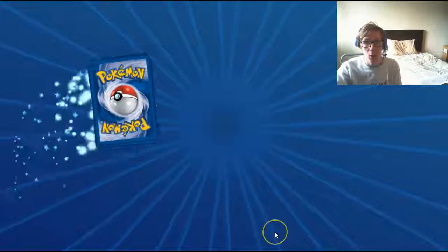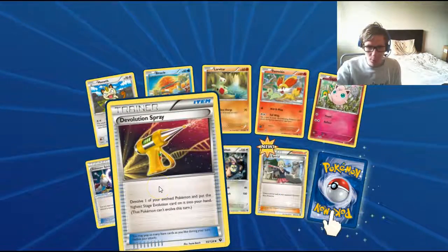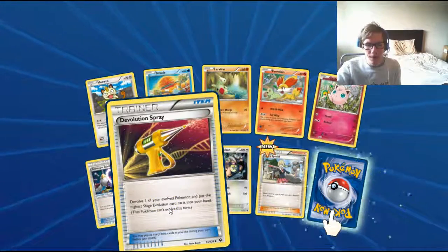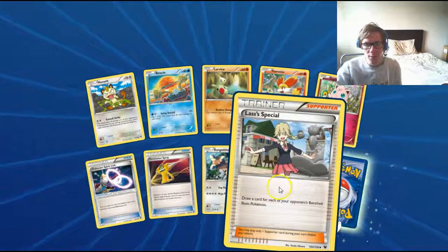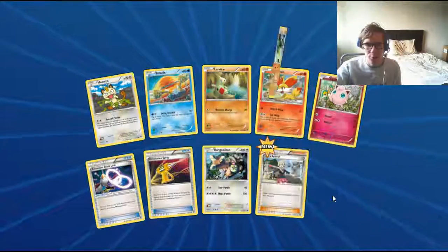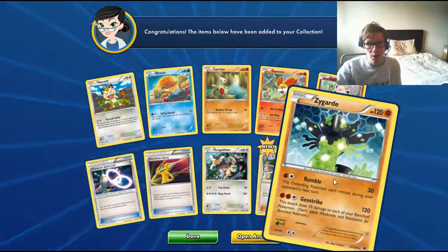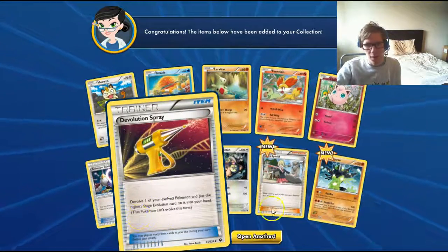So we've got two EXs and a holo so far. Devolution Spray — I've seen someone use this not on me, but on themselves, probably in a Vileplume deck. It's like, now you're confused and poisoned again, because there are certain Pokemon where when you place them it triggers an effect. But you can't re-evolve that Pokemon straight afterwards.